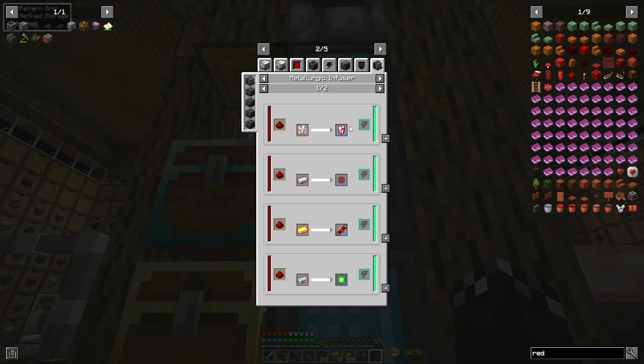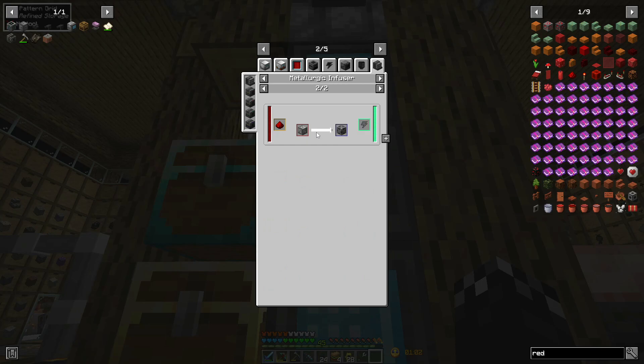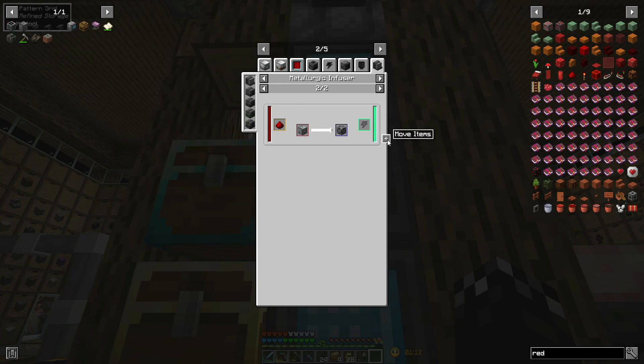All of these items we can set up. The redstone flux coil is a metallurgic infuser recipe, so we can set up a few items here. Block of steel, block of steel, one redstone dust — and seriously, that makes a steel casing. So if I do this...